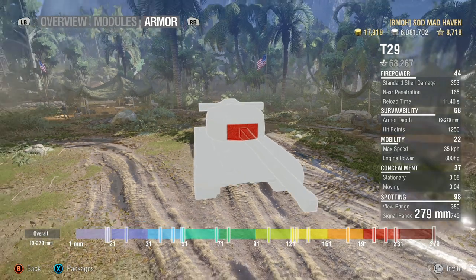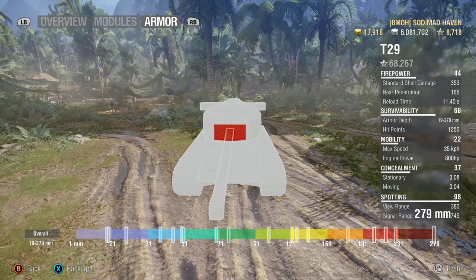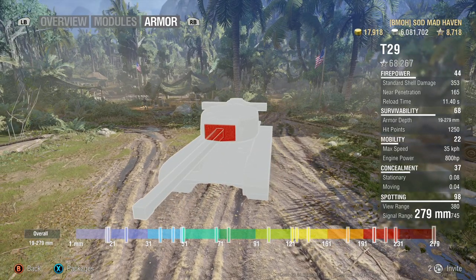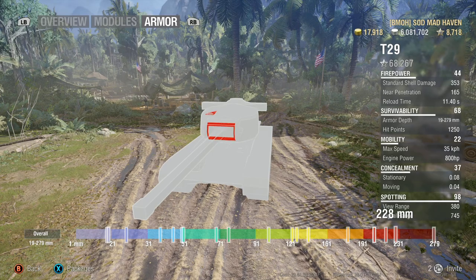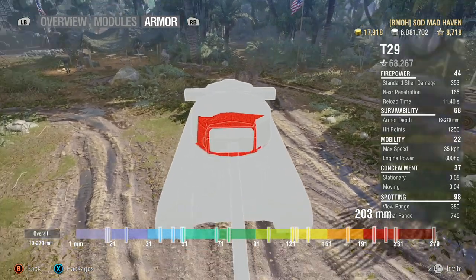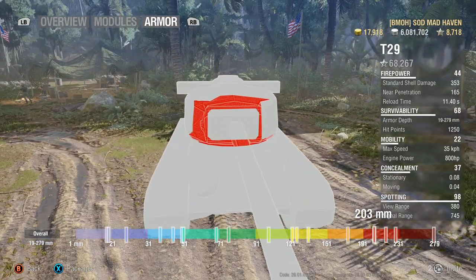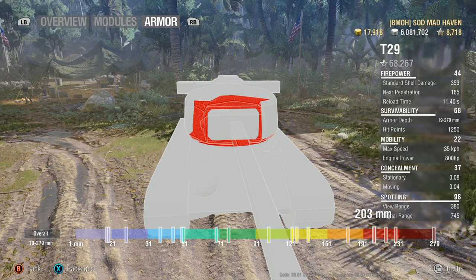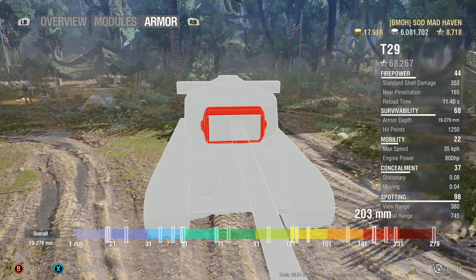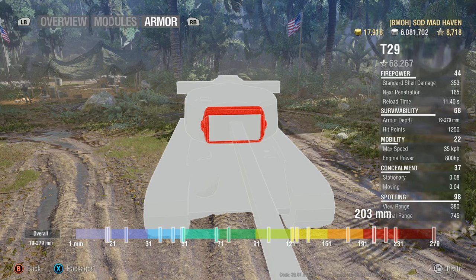The armor of this tank — taking a look at the front, the gun mantle is 279. If they go through it, they're probably loading premium and you're being shot by a Jagdpanzer. Behind that it's 228 and 215. The 203 on the left side — against higher tiers, if they're thinking about it, they can go through that cheek with premium. Occasionally they can go through it with standard rounds as well. Other than that, the tank holds up extremely well.